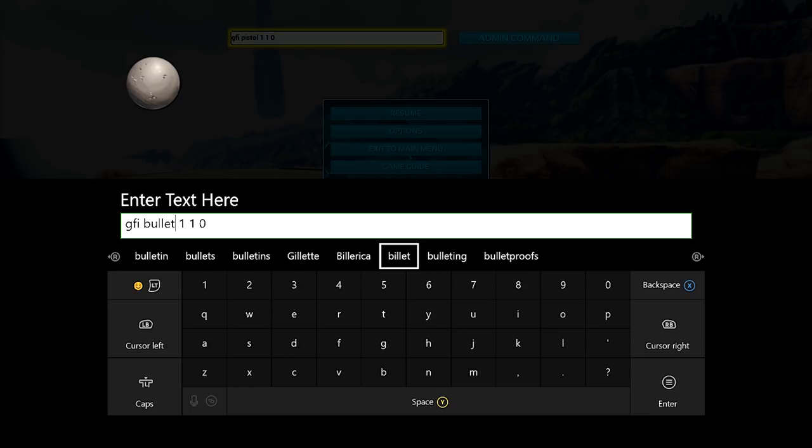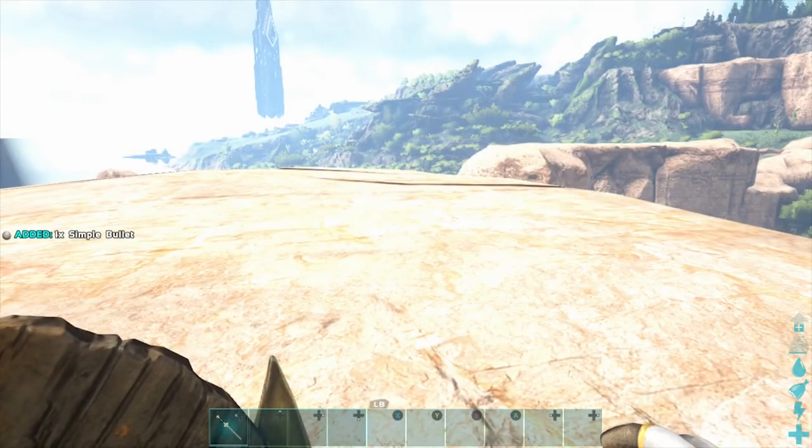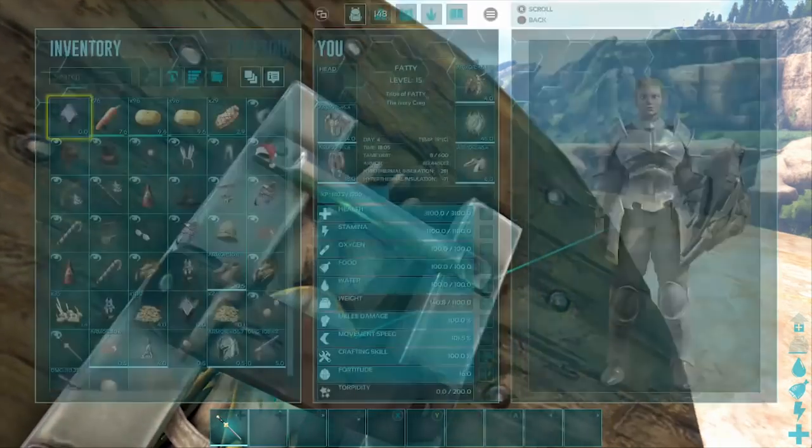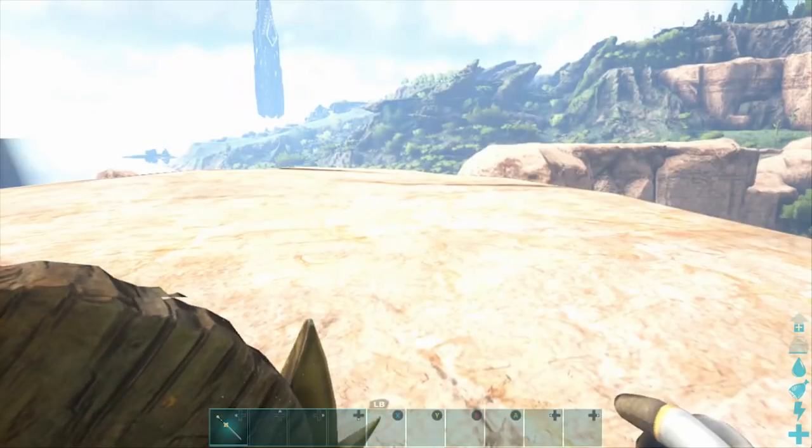Now we need some ammo. This is the command for the simple bullet: GFI space bullet space 1 space 1 space 0. Keep in mind, change that first number so you get multiple bullets. Let's issue that admin command — there we go, left hand side of the screen it was added. Keep in mind, this bullet goes to the simple pistol that we spawned in first.